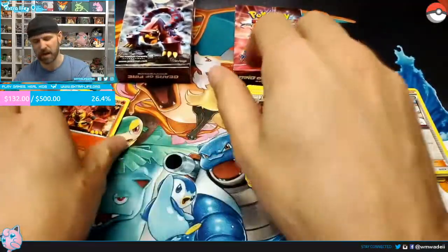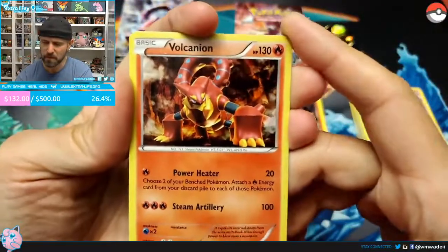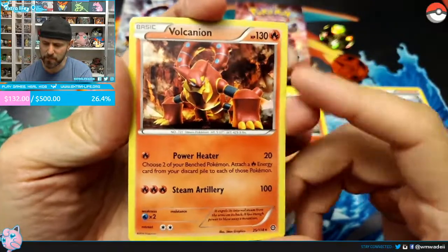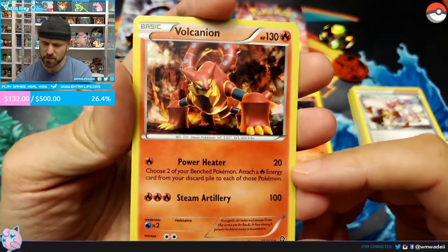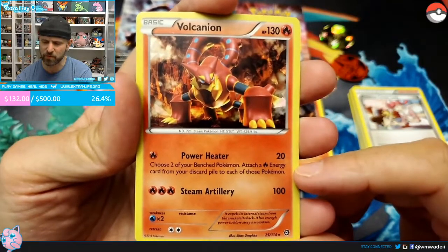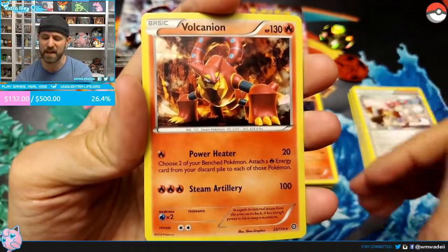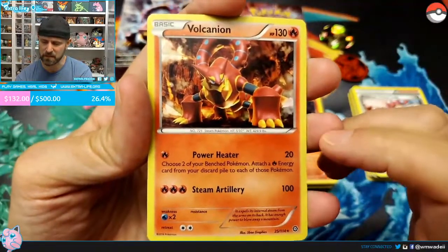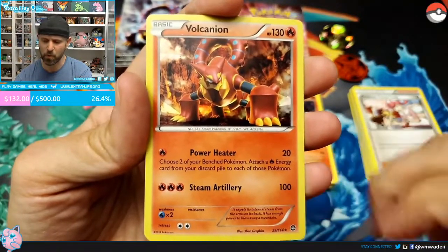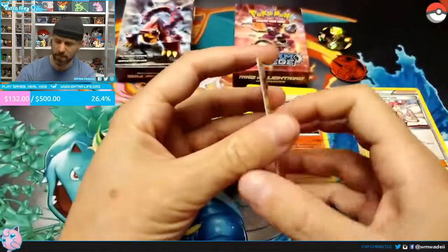But let's check out Volcanion — things could change. Volcanion is 130 HP and is a Fire type. Power Heater does 20 damage and lets you choose two of your bench Pokémon and attach energy from the discard pile to them — that is beautiful, and now I see why they keep discarding energy throughout this deck. Steam Artillery does 100 damage for three energy and doesn't have the limitation of not being able to use it on the next turn.